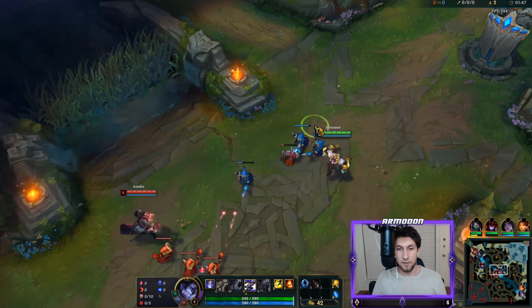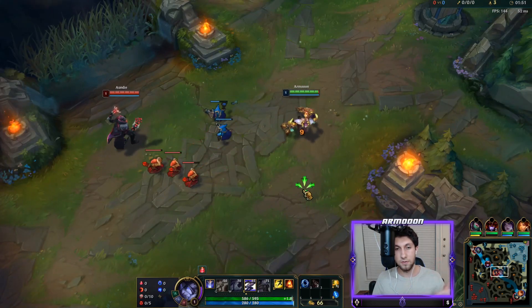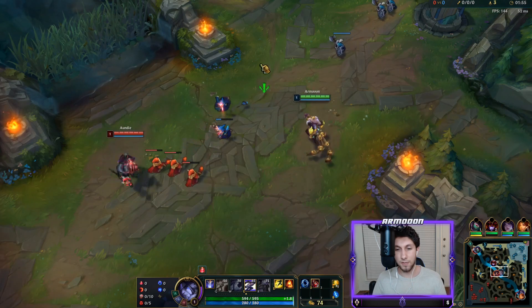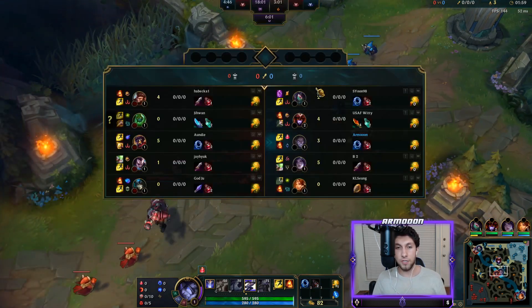We're gonna set Victor mid - his Phase Rush and Barrier, the most cringe rune and summoner spell you could literally go in this meta. But whatever, we're gonna stomp them anyways. Starting Doran's Ring in the mid lane for more kill pressure since we're mid lane.